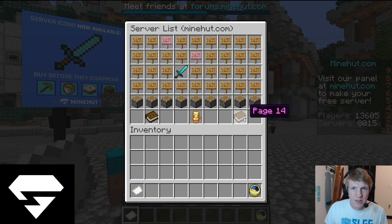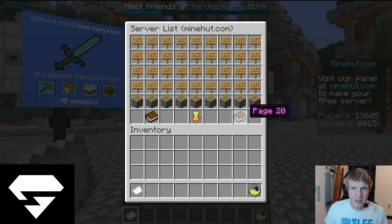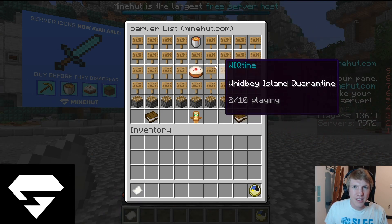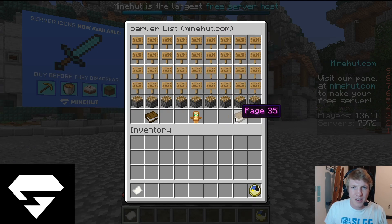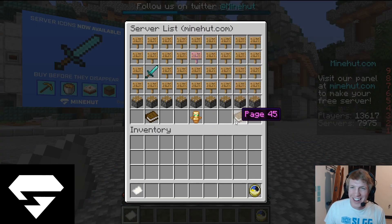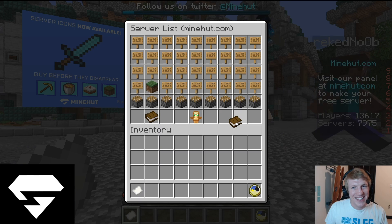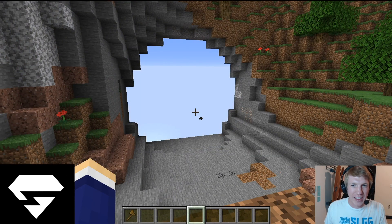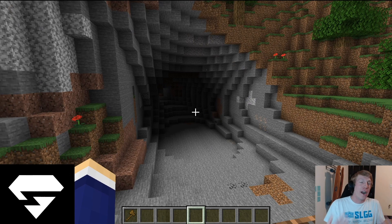We're going to keep going. I've never seen so many pages. There are over 8,000 servers on right now — that's so crazy. We're in the 50s now. Yeah, there it is! The world's best tutorial server. I'm going to click that, join, and there we go. You could see that now. We might have been on page 50, but we were standing out just a little bit more than before.